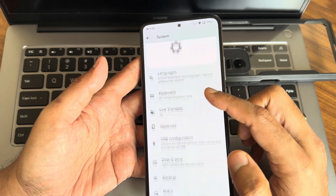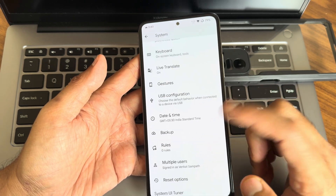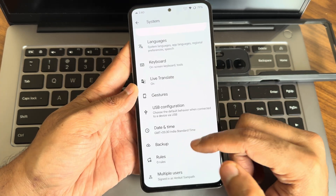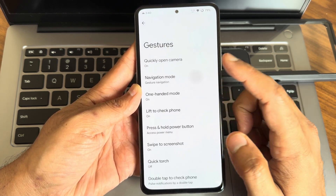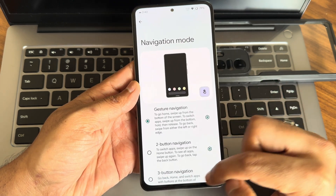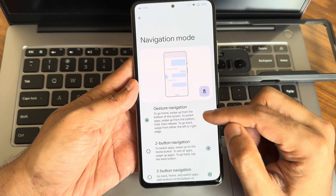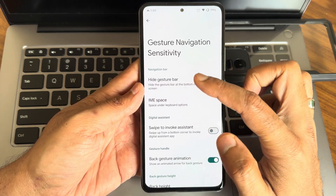In system settings you get some options — developer options were turned on, let's turn that off since you need it off while playing games. In gesture configuration you get one-handed mode, everything is working fine. Navigation mode gesture navigation is available, but there's no option to increase the gesture bar length or height.